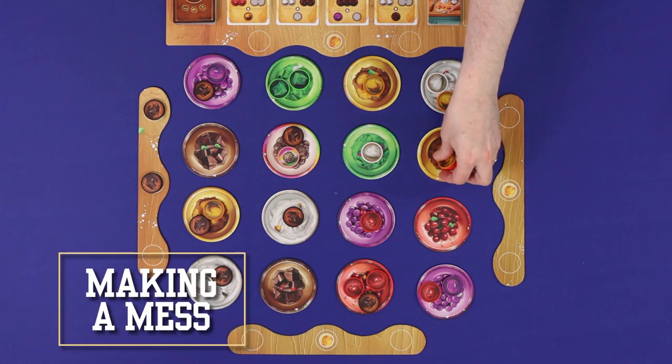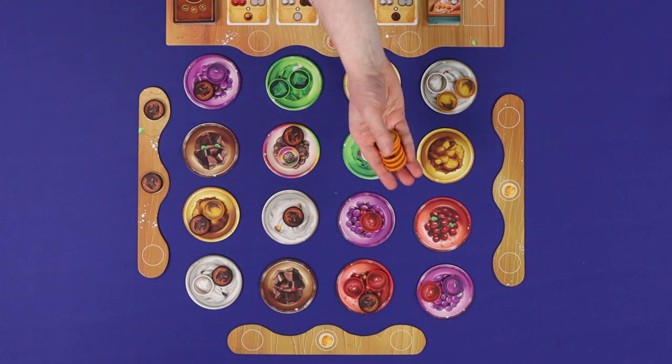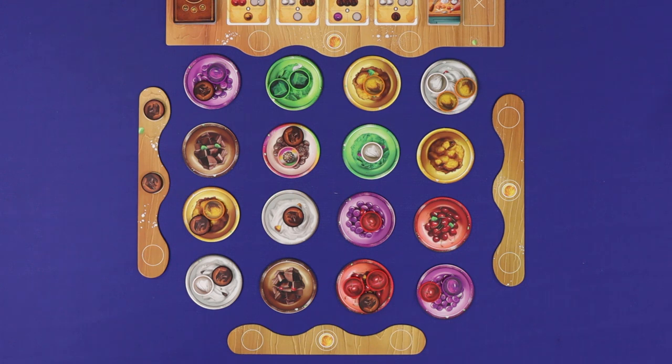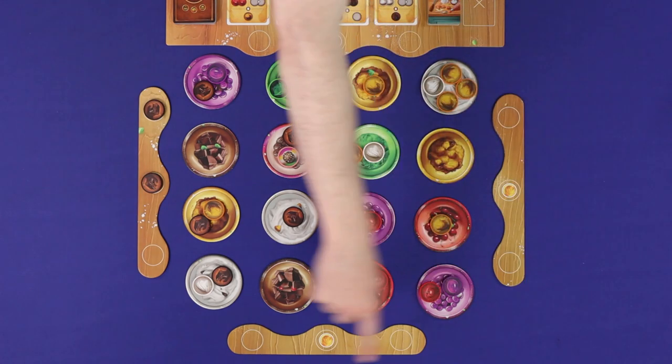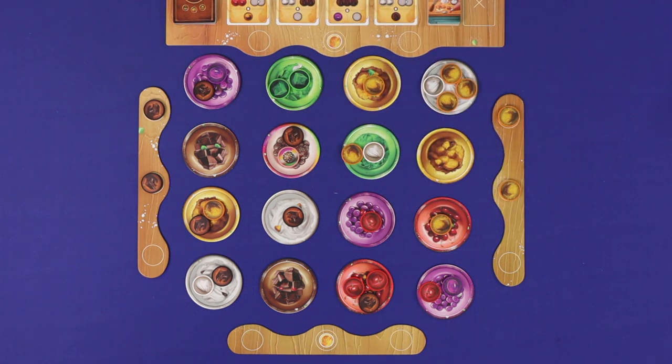If, as the result of this action or any other, you take the last ingredient from a bowl, you now do a partial refill of ingredients in the field, which is known as making a mess. Take a set of tokens from the supply matching the type of bowl you emptied. Starting in the bowl above the one that was emptied and going clockwise, add one ingredient to each orthogonally adjacent bowl. Then, again starting at the 12 o'clock position and going clockwise, add one ingredient to each diagonally adjacent leftover space. A bowl may hold at most four ingredients, and a leftover space may hold at most one. If you're meant to add to a space which is full, skip over it.